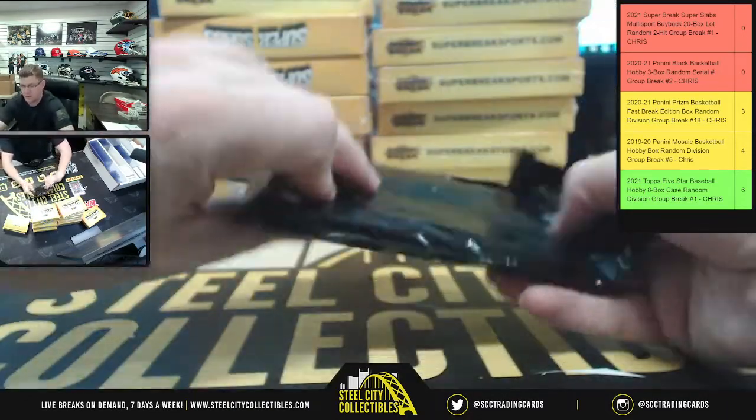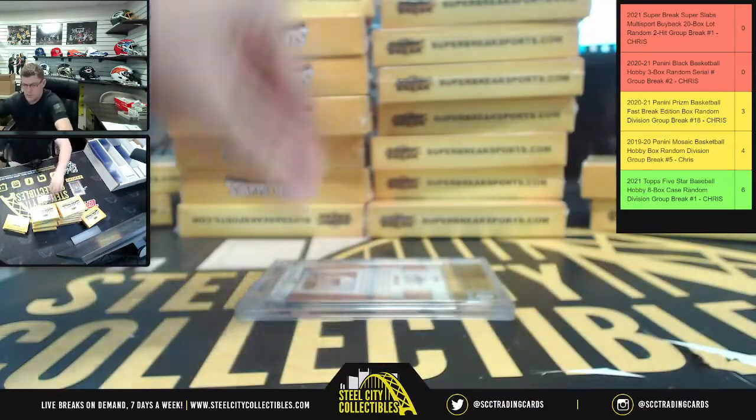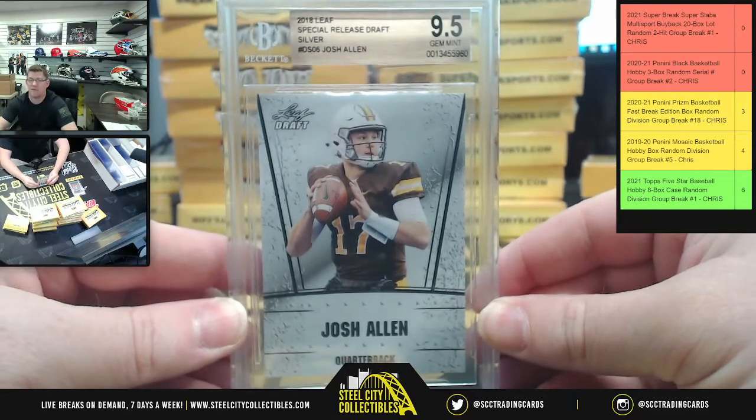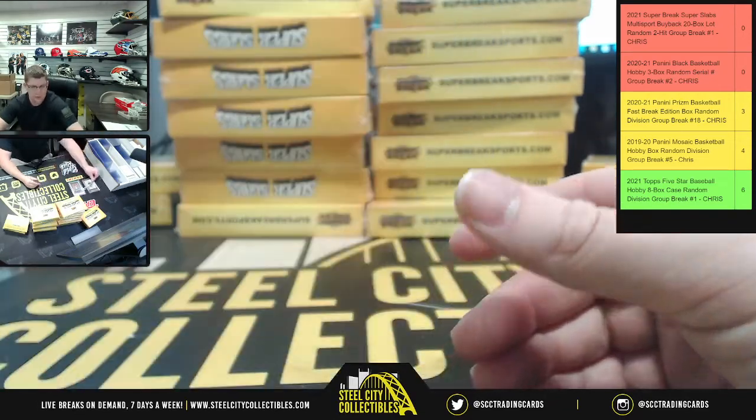Okay, so each one is going to have that insert in there. Next up we have a Leaf Draft Josh Allen, PSA 9.5 gem mint silver — Josh Allen.